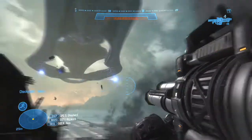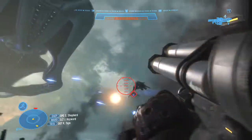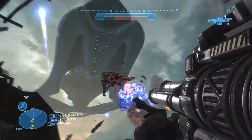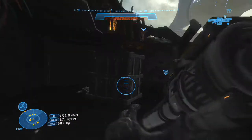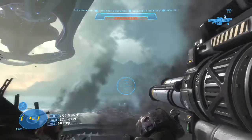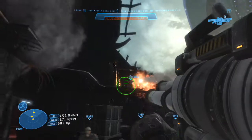Banshee coming in. Bring that Banshee down. Never enough. Banshee down. That's the way we get it done, Spartan. Grab a target. Noble Team, Longswords are inbound and ready to push. Orbital defense is standing by to take the shot.